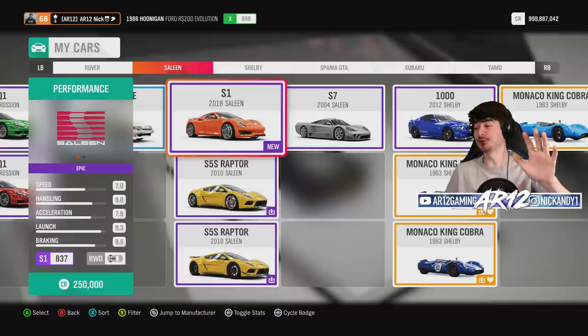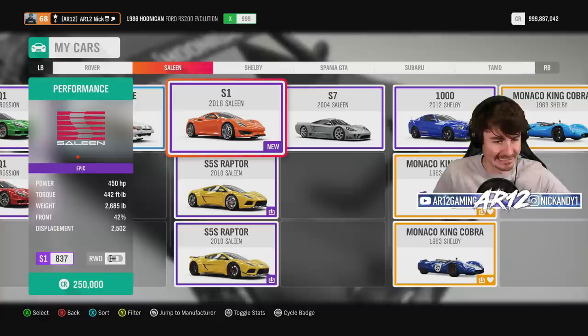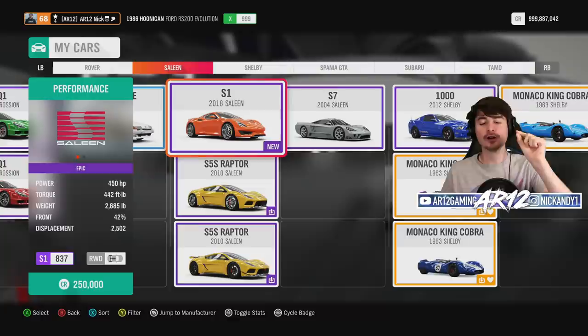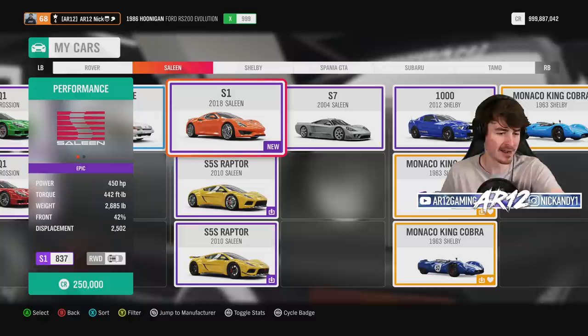It feels so weird to be jumping into one of these again. For those of you who don't know, the S5S Raptor was one of my favorite cars from my childhood. Anyway, so this is the Selene S1. It has 450 horsepower, 442 foot-pounds of torque, all coming from a 2.5-liter four-cylinder engine. That is just insane. Not to mention the fact the Selene S1 is also made of carbon fiber, so it only weighs 2,600 pounds.